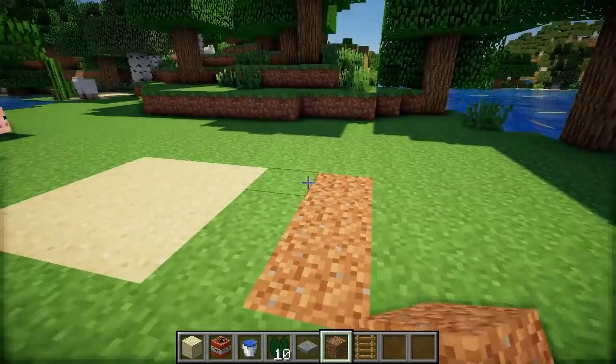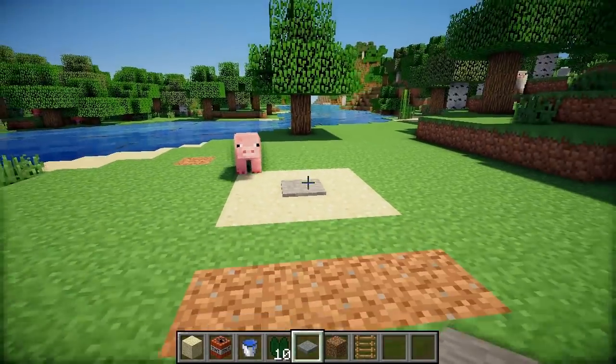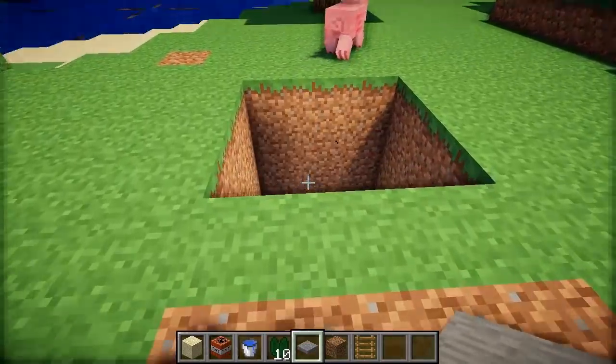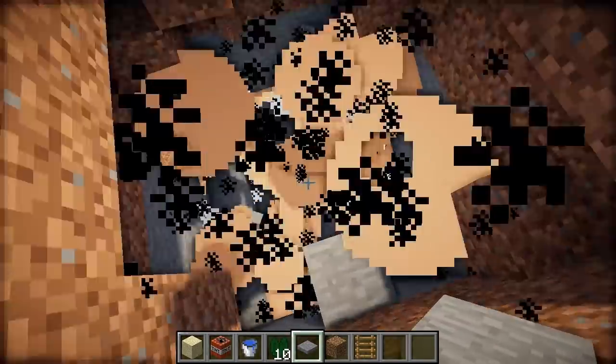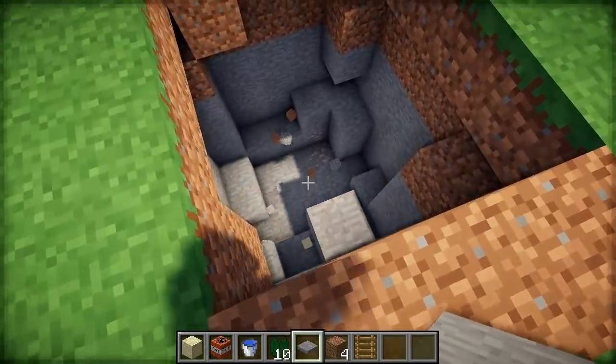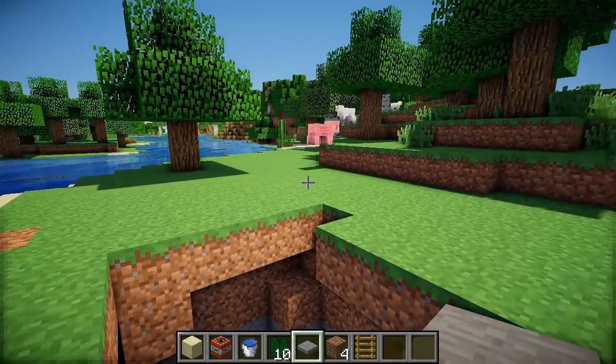And then cover up this hole that we made, so that people can't see from the surface what's going on. And then the last thing to do is place the pressure plate in the centre there. And — oh my gosh! The pig went on it! Well anyway, you saw how it worked. I don't know how the pig somehow evaded it — that shouldn't have happened.